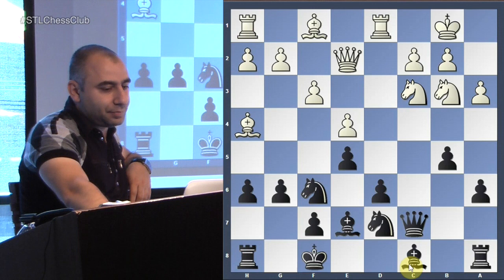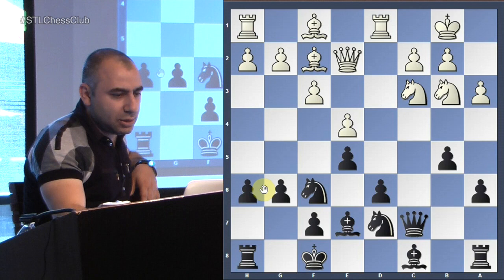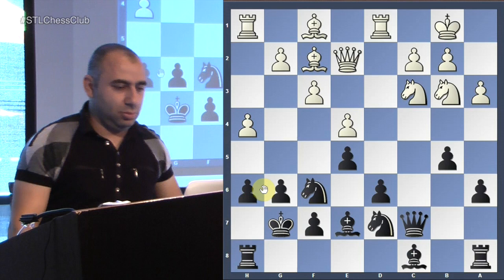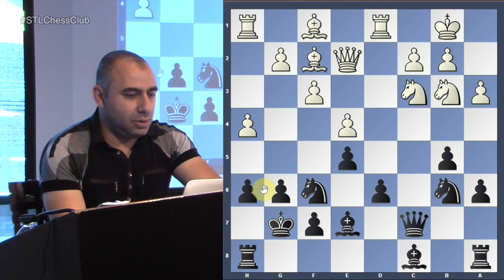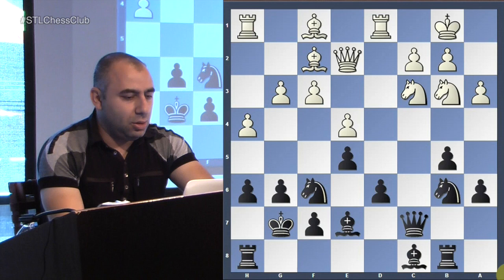King f8 — he wants to put the king on g7. He didn't want to castle because this pawn is a little bit loose, so he thought maybe keeping the rook on h8 is fine. Urkedal is trying to be aggressive with the white pieces. Shantland goes knight b6, trying to go knight c4, take on a3, and put pressure. Then g3, rook b8.